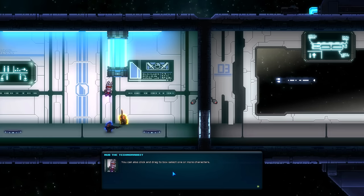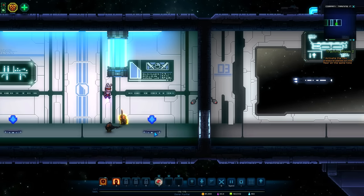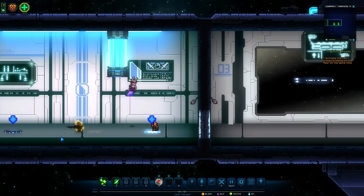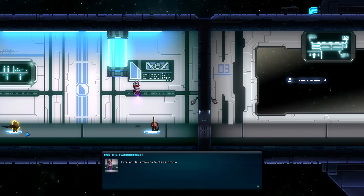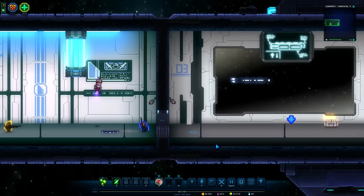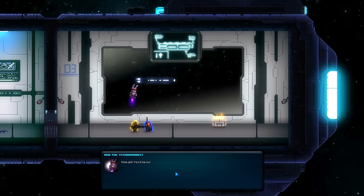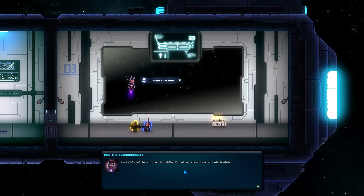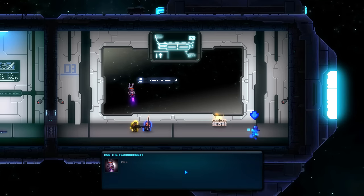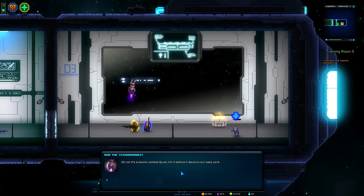We can press Q to select all of our privateers. Two pressure plates, one privateer each. We'll put you right there, and you right there. I like his little waddle walk because his LMG is so large. Let's go to the next room - I'll rubber band box, I'm old school like that. I'm from back in those Red Alert days. You'd be surprised how difficult that room is with recruits who levitate.